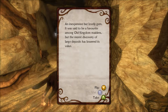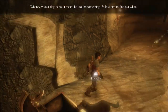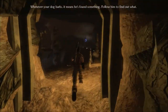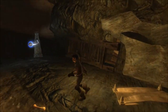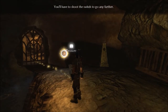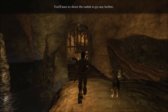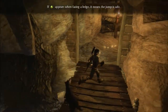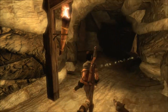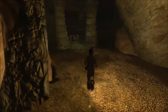An inexpensive but lovely gem - said to be a favorite among Old Kingdom maidens, but recent discovery of large deposits has lowered its value. That's how it goes sometimes. And we got a little flit switch there - you'll have to shoot the switch to go any further. If A appears when facing a ledge it means the jump is safe; if it doesn't appear, that means it's not safe and I would hurt myself.